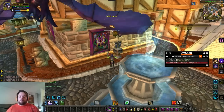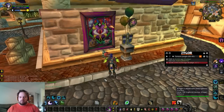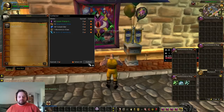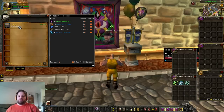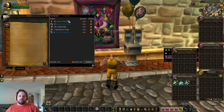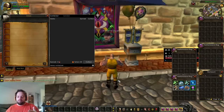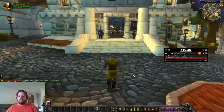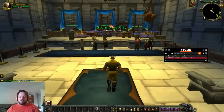Now we're going to log back over to our bank character and collect the mail. All you have to do is hit Collect — it actually creates a Zygor package that will have all of the items in it. Hit the collect button and it will automatically dump everything into your inventory. Then we're going to go ahead and go to the auction house and I'll show you how to use the auction house to put stuff up for sale using the add-on.